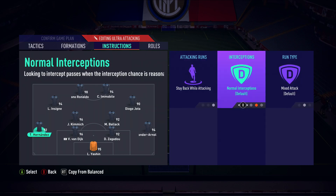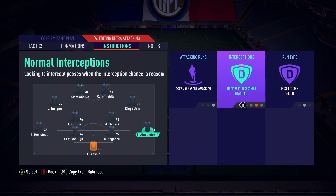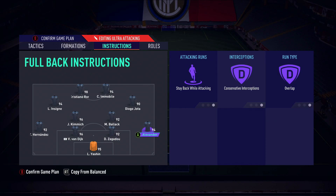The two full backs were both on stay back while attacking, conservative interceptions, but on overlap when going forwards. The reason for overlap is that the CAMs like to drift, so when the full backs do go forward I want them staying on the outside rather than inside. Conservative interceptions is a little trick that allows them to get back into position faster than normal — they get back quicker and keep their shape.